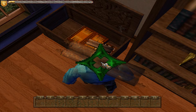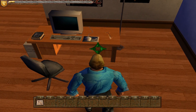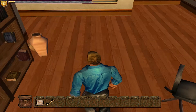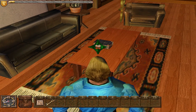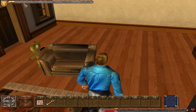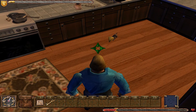Was gibt's denn hier in der Kiste? Eine Karte. Das sieht aus wie die Karte vom Haus wahrscheinlich. Oben links ist das Haus, da sind wir gerade. Die Brettspiele lassen wir drin. Einen Schlüssel - nehmen wir natürlich mit. Und hier ist der Rucksack. Was fehlt uns noch? Auch der Kompass und das Journal fehlen noch. Der Kompass zeigt immer unsere Laufrichtung an. Im Journal können wir speichern und laden, und haben auch noch eine kleine Enzyklopädie über alle Monster die es gibt.